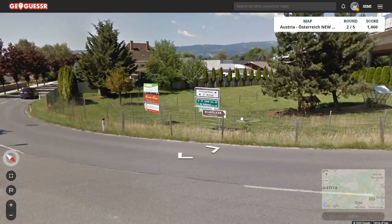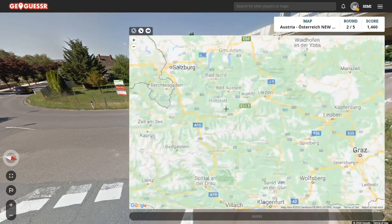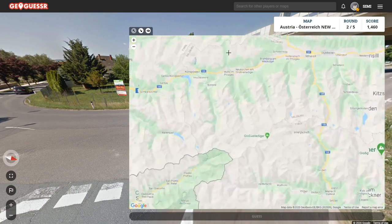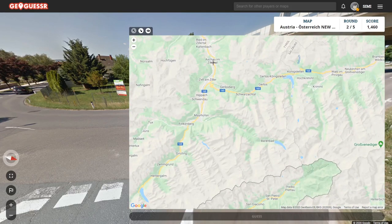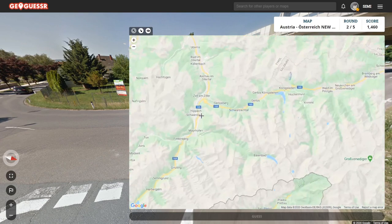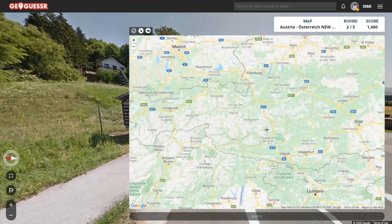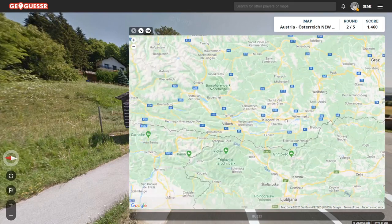Austria loves these micro-regions. You'll see names of valleys a lot — they aren't marked on the map usually, but they do tend to be named after their valleys. So for example we have Pinzgau, and we have Zillertal, which is just referred to by several place names. You can take a look where the A2 is, which shouldn't be hard. It is here, so I was wrong — it is in the south. We're likely in Carinthia.